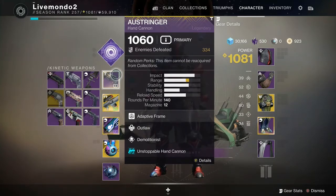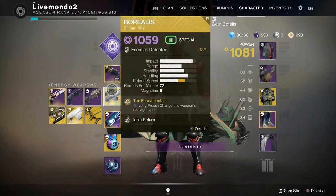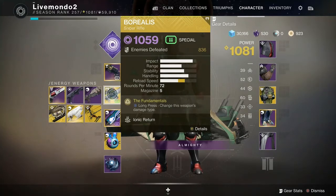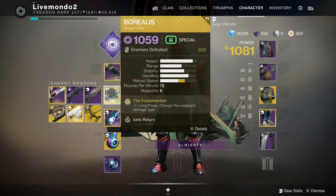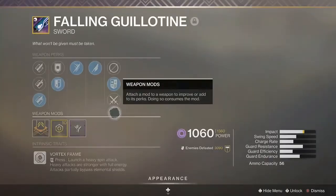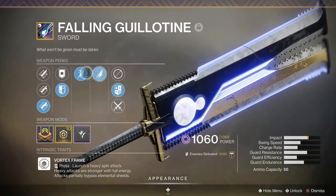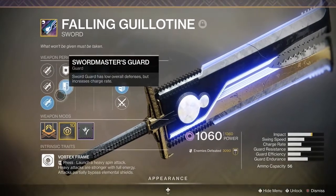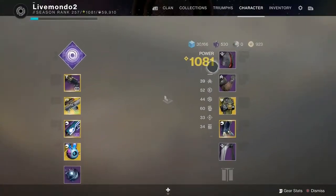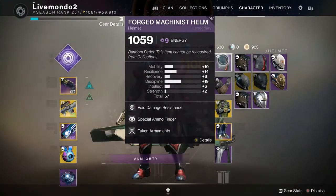Ostringer with Demolitionist and Unstoppable helps me get my grenades back. Borealis is going to be very important. Now it's not going to be the boss killing machine, but it's really going to help with the champion. Fallen Guillotine with World Wind Blade, Relentless Strut, all the God Roll perks with a Taken spec — that's going to be my main boss killing machine and champion killer.